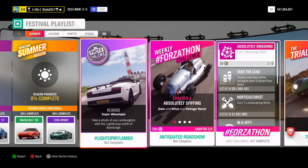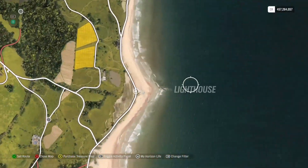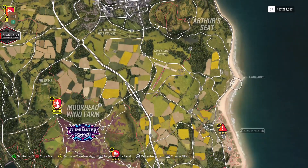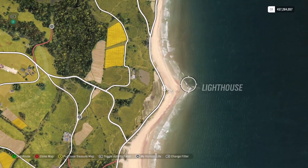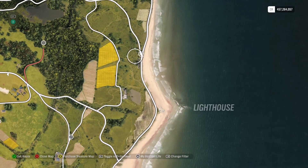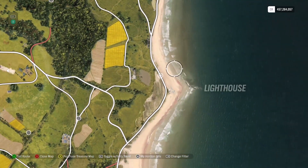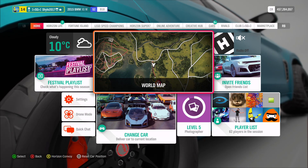For the photo challenge, you need to take a photo of any Lamborghini with the lighthouse north of Banbury - that speaks for itself really. The lighthouse is marked on the map. You can see it from quite far away, so get in your Lamborghini - an Aventador, Huracan, Huracan Performante, Urus, Diablo, whatever you've got - go somewhere where you can see the lighthouse in shot along with your car. Then you'll get 3% and a super wheel spin.